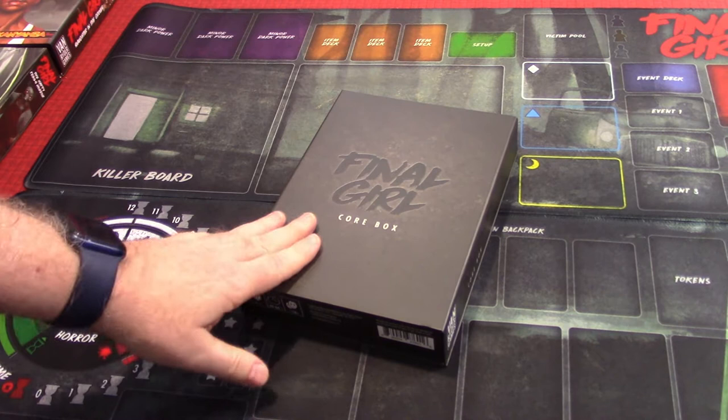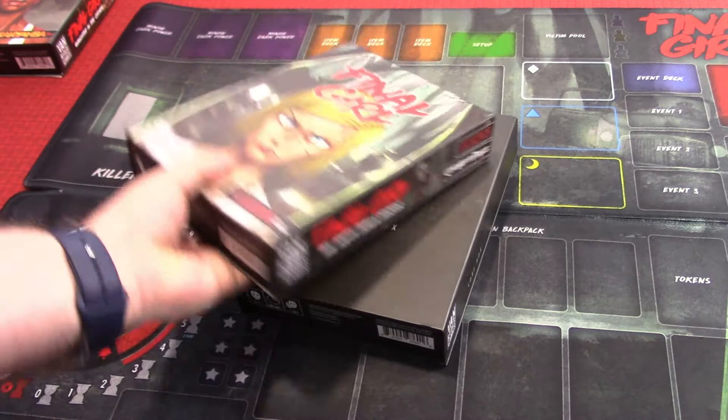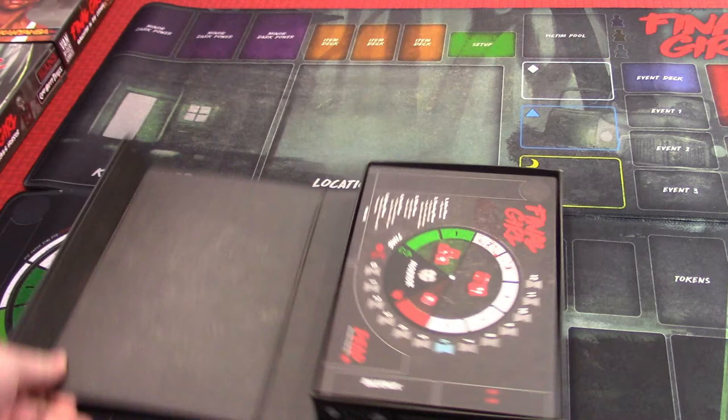What's interesting about the game is this core box cannot be played by itself. You have to have one of their boxes. The most basic box would be the Camp Happy Trails and Hans the Butcher box. We'll take a look at that in just a moment, but again, this is the core box.